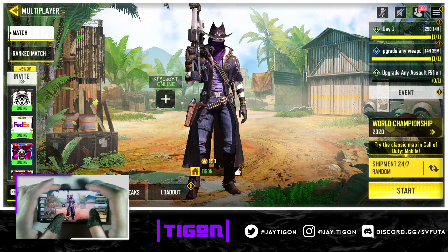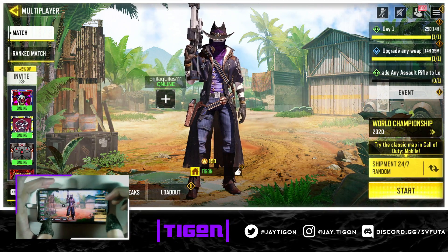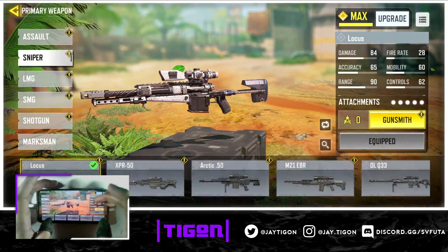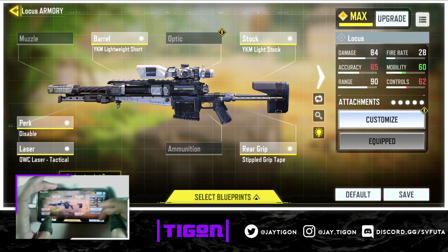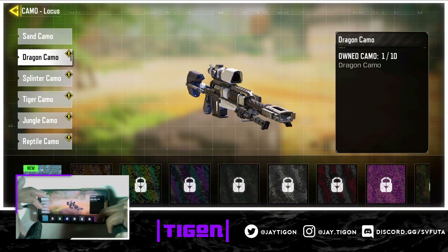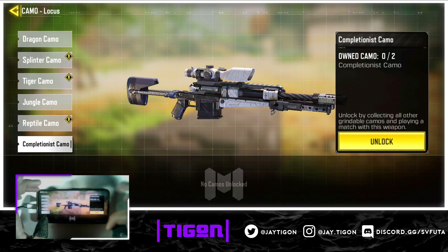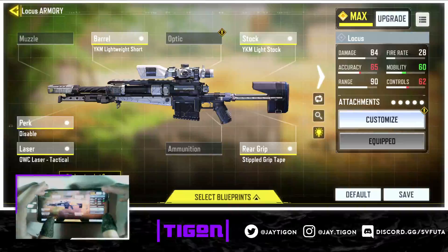That's essentially the video — if you enjoyed it please leave a like and if you want to see more, subscribe. By the way, if you want to get gold on this gun, go to loadout, choose the base version or any non-purple version, go to customize, then camo. The more kills you get, the closer you'll get to gold and Damascus. Hope you enjoyed the video — catch you later, peace.